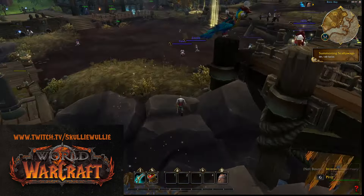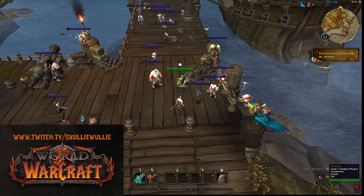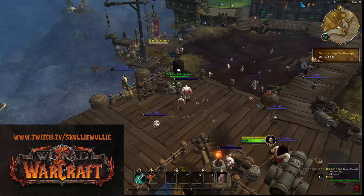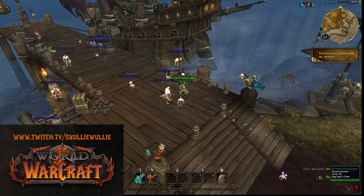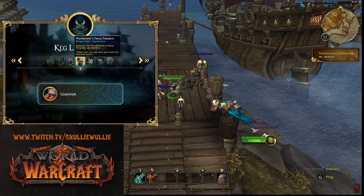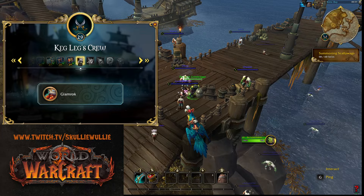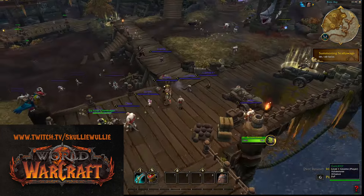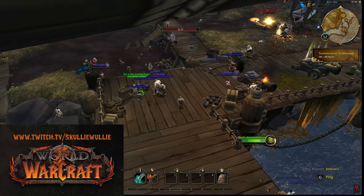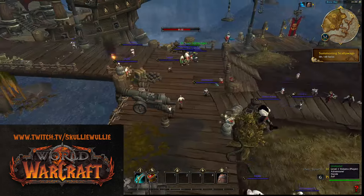Hey guys, Kelly here with yet another tutorial. This time we are going to talk about Plunderstorm — the fastest way to do it. So the first thing you're gonna see if you enter the storm itself is Dakash Grim Ledger, he will show you where you are at the moment. I'm at level 29 and I'm gonna reach level 30 pretty soon. I'm not going to talk about the entire storm — everybody knows what the storm is. Plunderstorm is basically a battle royale.